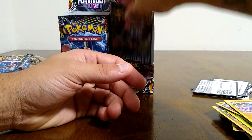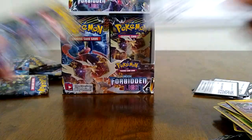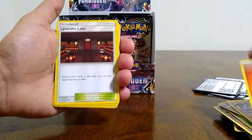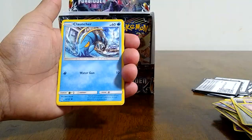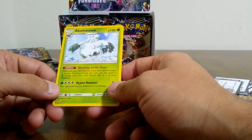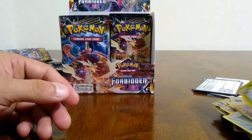Toxicroak and a Uxie — nothing too great. I always found it crazy — Uxie was supposed to be like one of those legendary lake Pokemon, and in this set it's an uncommon, it's not even a rare card. Wow, you know, when legendaries become uncommons. Lysandre's Lab is a good stadium card there. Froakie, Espurr, Flabebe, and our reverse is a Abomasnow, which is a grass Pokemon there.